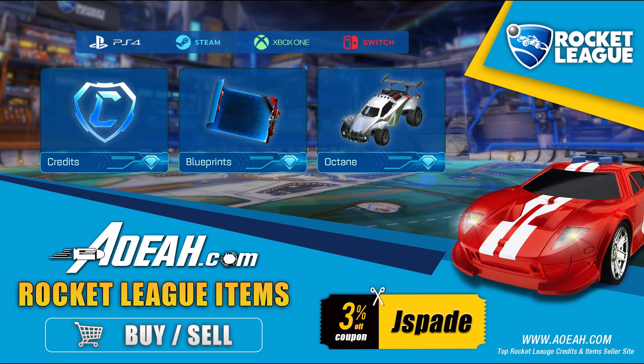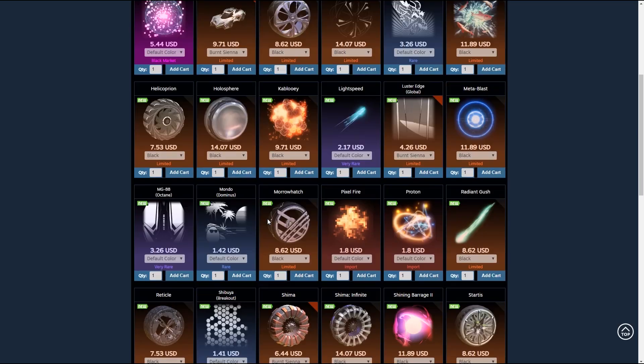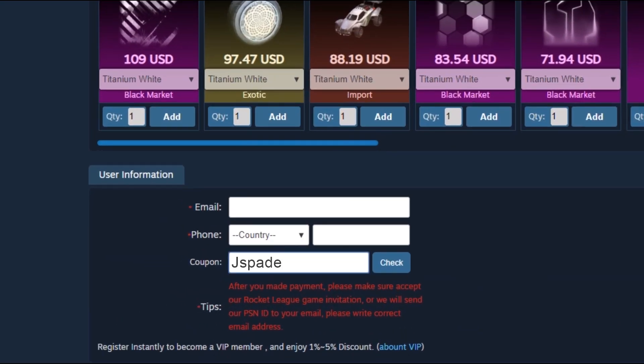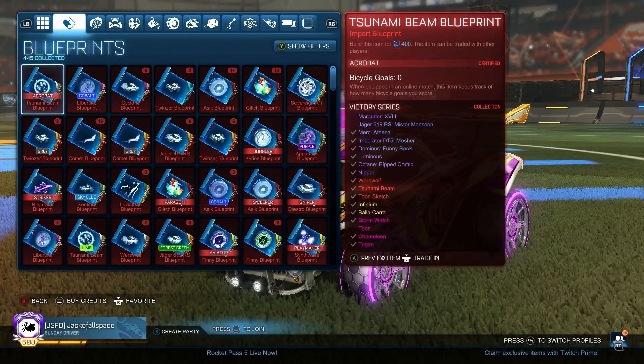Before we get into today's video, I'd like to thank Aoa.com for sponsoring this channel. Aoa is a third-party website that buys and sells all Rocket League items, including credits and blueprints. Use coupon code JSPAY to save 3% at checkout. And welcome back, guys. It is Jack of all Spade.